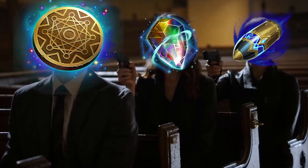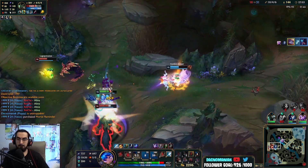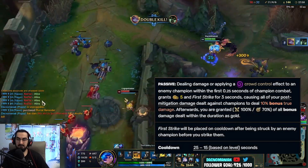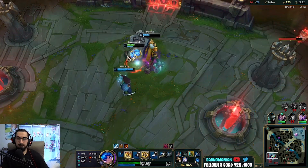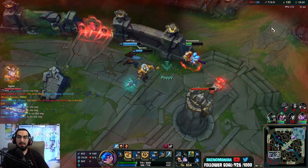First Strike has replaced Omnistone, because let's be honest, I saw maybe three people take Omnistone the entire year it was out. With First Strike, it grants you 10% more damage to champions for a few seconds after hitting them. It also grants you bonus gold based on a percentage of the damage dealt during that time. But like the name suggests, you have to hit them first, or you get nothing, and it goes on cooldown for 25 to 15 seconds based on level.